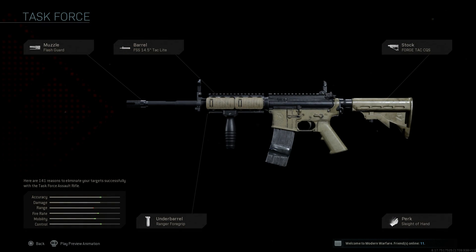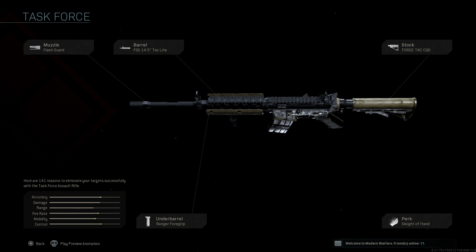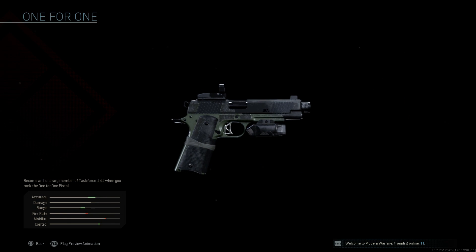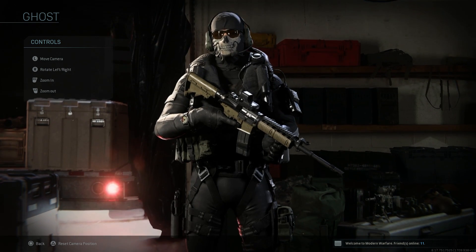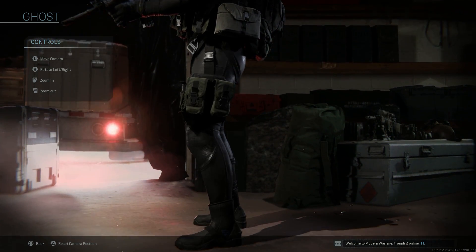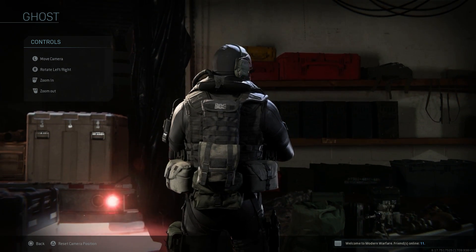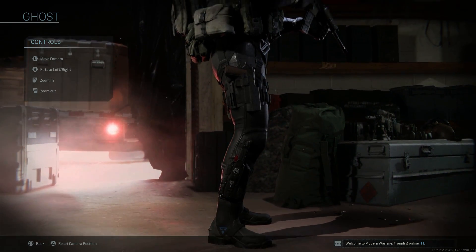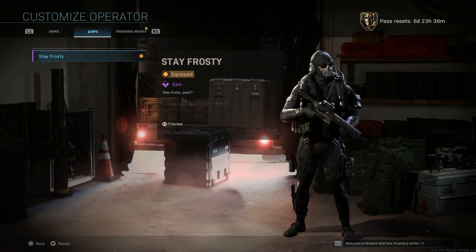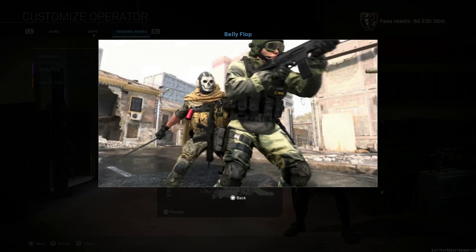The bundle is available for $19.99, a little over $20 with tax. It comes with the Task Force Blueprint for the M4A1 — the classic version from the original Modern Warfare series, specifically Modern Warfare 2. You also get the 1-for-1 blueprint for the M1911, the UDT Ghost Operator skin wearing those classic underwater demo team skins, the Flipper's Weapon Charm, the Belly Flop Finishing Move, the Stay Frosty Voice Clip, the No Easy Days Calling Card, and the Ghost Emblem.